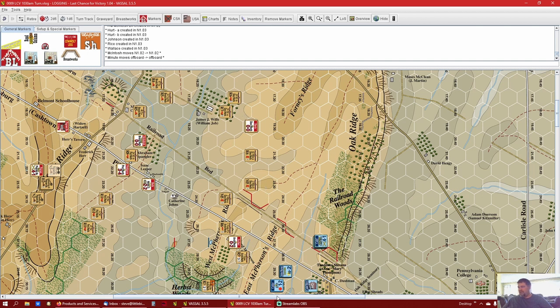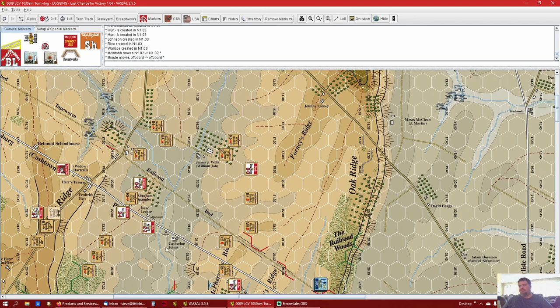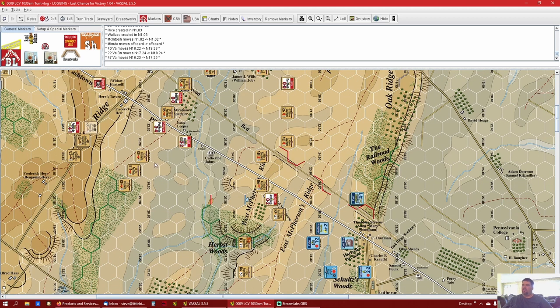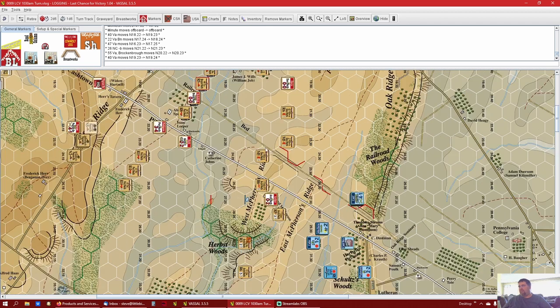Davis needs a full move just to get some of his brigade into action. Let's start with this area first - let's move this stuff out of the way. These guys have to be within four hexes. I'll put these guys here and they'll go here for two - we'll stay like that, we're within three. I'll probably move Brock and Bro forward just so that if Heath has to move up to support Davis and Archer, he can help.